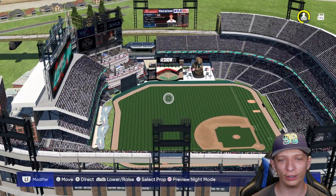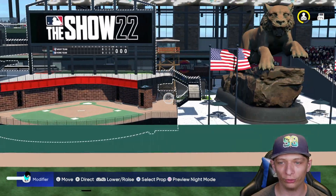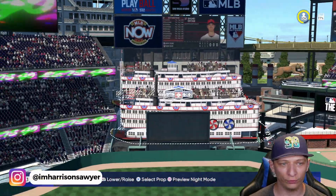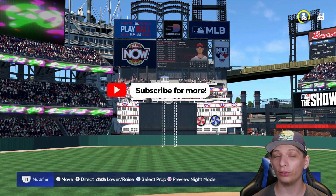We're going to start over here in right field. I really like this nice little area — you have a baseball field for your little kids, some flags, a nice little trophy, and behind that you have some concessions. Really nice job on right field. Center field looks awesome — you have some cruise ships with some bleachers on top.